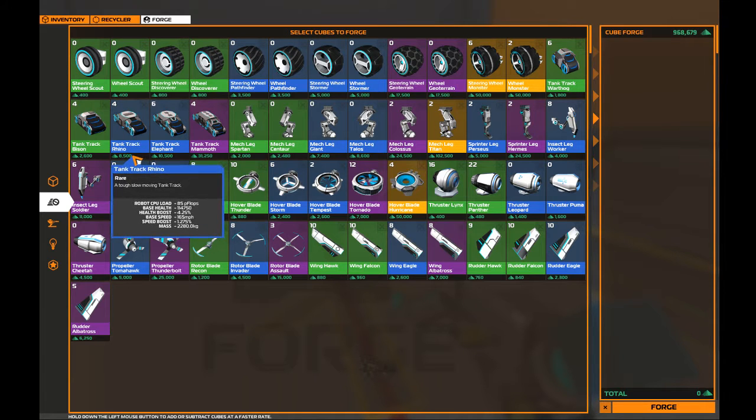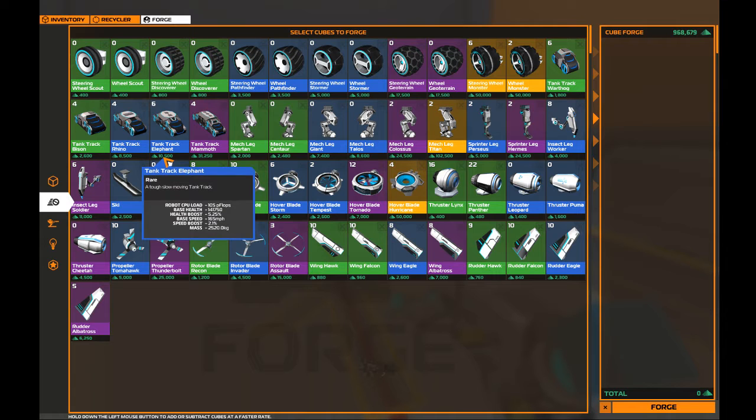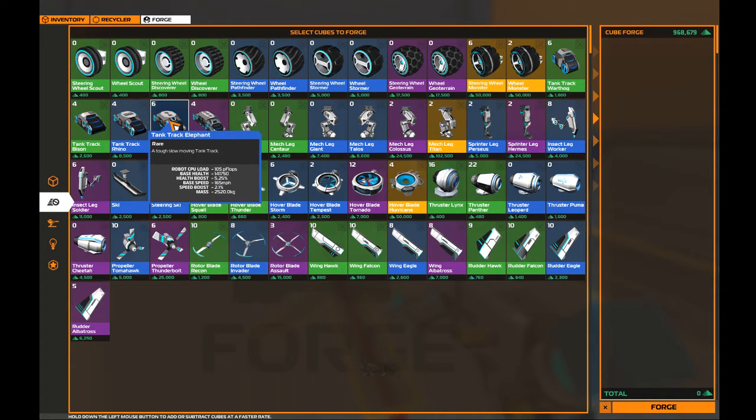Next up is the Rhino at 8,500 robits, 85 CPU, 114,750 base health, a 4.25% health boost, a speed boost of 1.275%, and a mass of 2,280 kg. Next up is the Elephant at 10,500 robits, 141,750 health, a 5.25% health boost, a 2.1% speed boost, and 2,520 kg of mass.